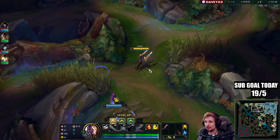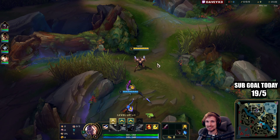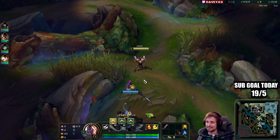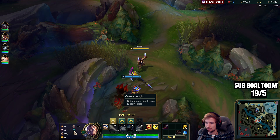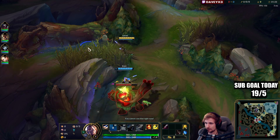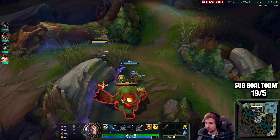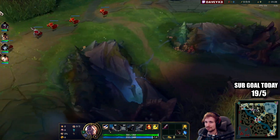All right guys, today we're playing Lucian top lane in Season 13 and I'm going to teach you exactly how you can play this champion top. What you want to run is PDA Presence of Mind, Alacrity, cut the grass, Biscuits and Cosmic. We also have the starter with the red buff.